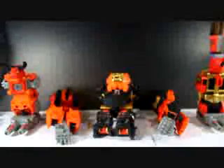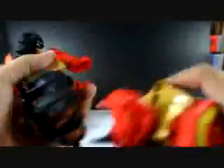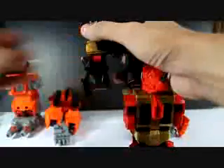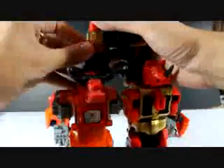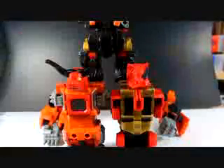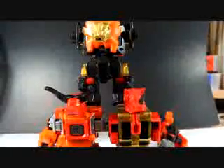We are ready to form Predaking. Starting with the legs: this is Headstrong, it forms the right leg. You can see there's a hole here and there's a peg here — just put them together. I forgot to expand the hips a bit on Razorclaw. Now let's put Tantrum, the left leg, in — same thing: the hole over here and the pegs. It's very hard to get in, but I managed to do it. Be careful when you put the legs in — try not to break it.